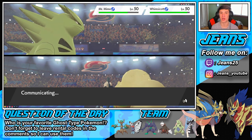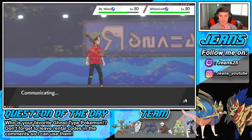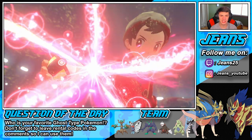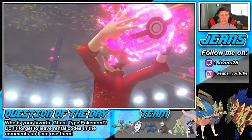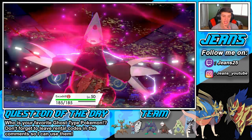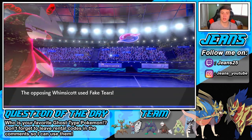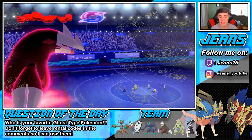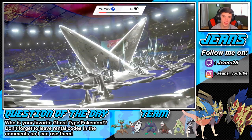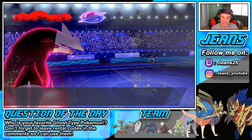With Sand Rush we are totally outspeeding. Dynamax Steel Spike is super effective to both. I'm going to take out Mr. Mime first since he's annoying with ice moves — he could get a freeze. Look at that Excadrill rolling out. Wait — I still have Trevenant in the back! I totally forgot. I swapped it out after getting big damage on the Inteleon, but Trevenant is back there. This game is over.